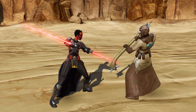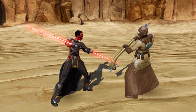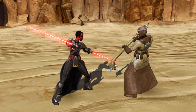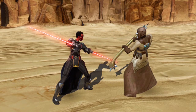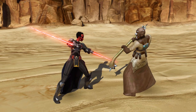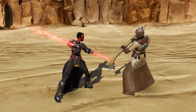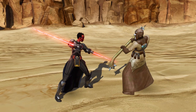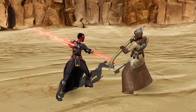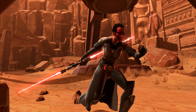Darth Hexid is described as a very bloodthirsty Sith-type companion, but Jedi can use her as well. She's fighting for the alliance because she hates Zakuul and is always willing to take on enemies. Bioware considers her to be a powerful asset. She can also be obtained via story — if you've completed Knights of the Eternal Throne, you can go to Odessa after November 28th, find her in the Cantina, and recruit her that way. If you haven't completed Knights of the Eternal Throne, you can still get Darth Hexid — you'll just be mailed a token and use it to get her right away.